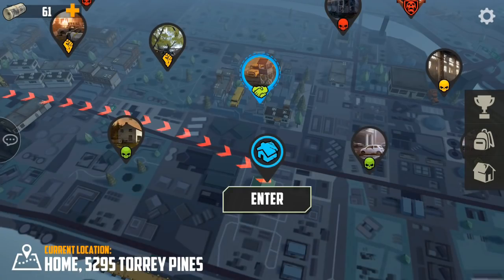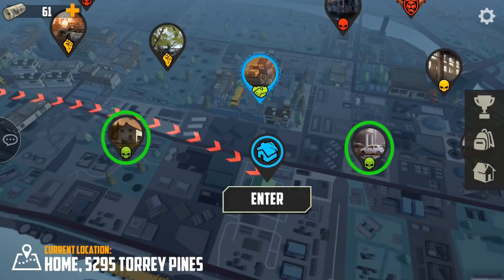When you first leave your base, your first event will appear. You have 45 minutes to do that event, so I recommend first going to both single player green zones. Travel time is just a few seconds and it only takes 5 minutes to clear a zone, so you have plenty of time left over to go to the event.